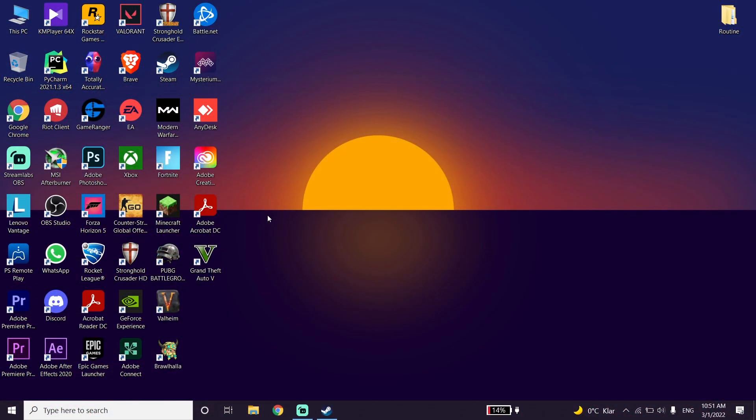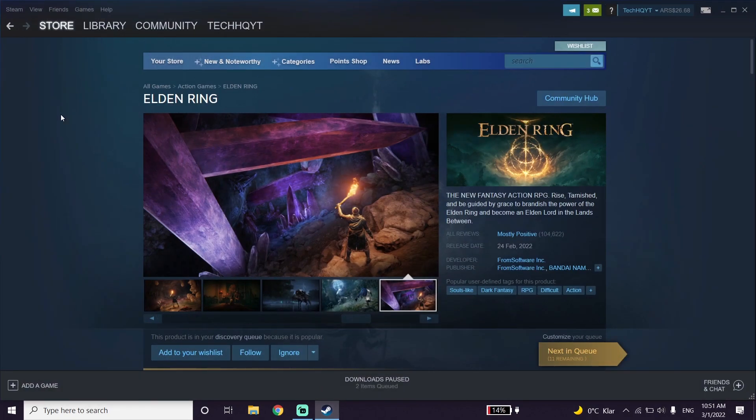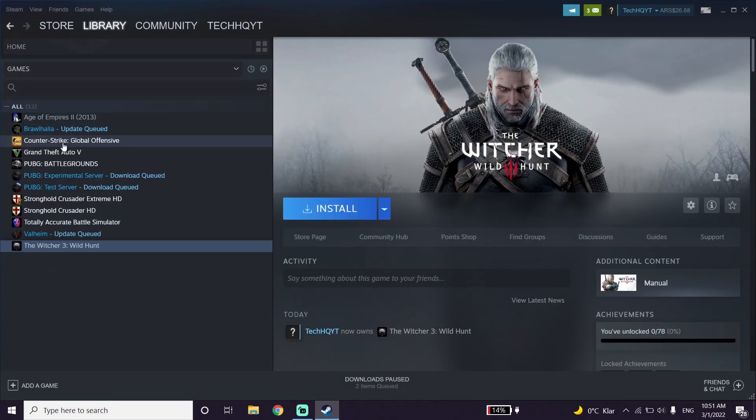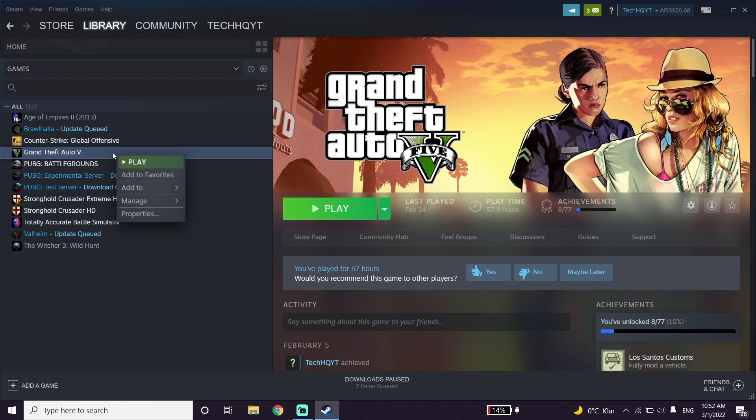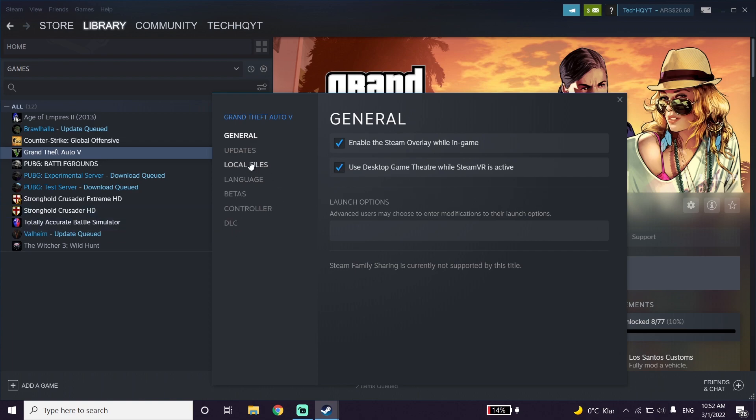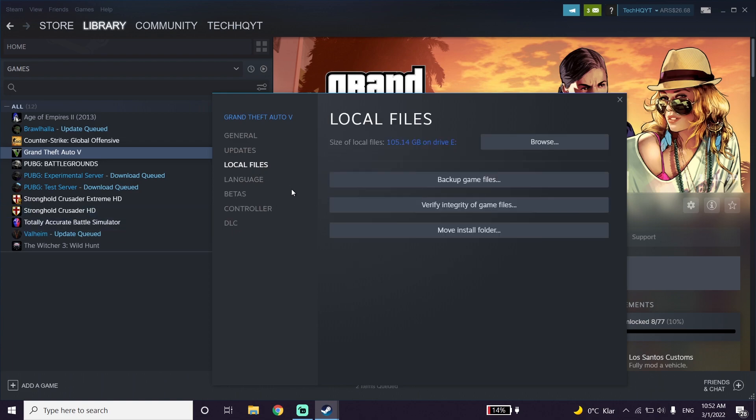To fix Elden Ring crashing or freezing, first go ahead and open up Steam, then click on Library. Now right-click on Elden Ring — I don't have it but trust me it works — just click on it, then go down and click on Properties, then click on Local Files.